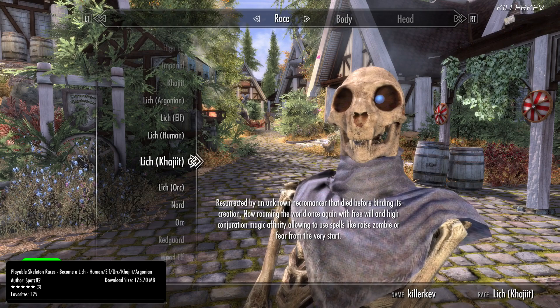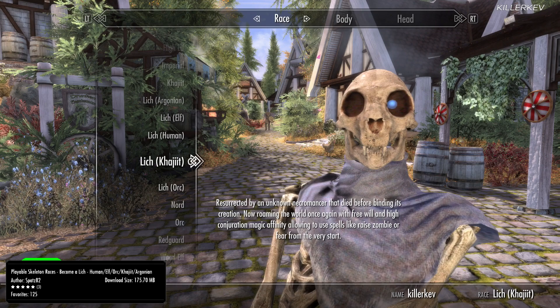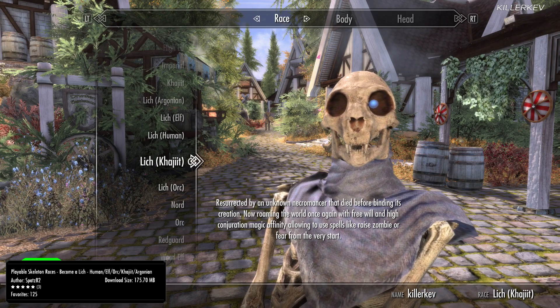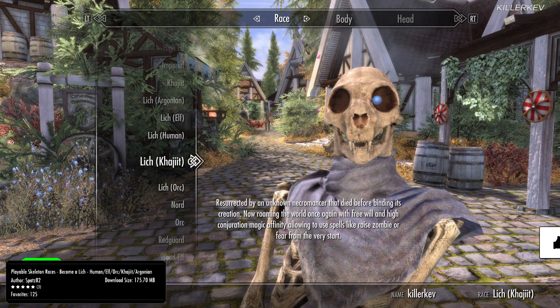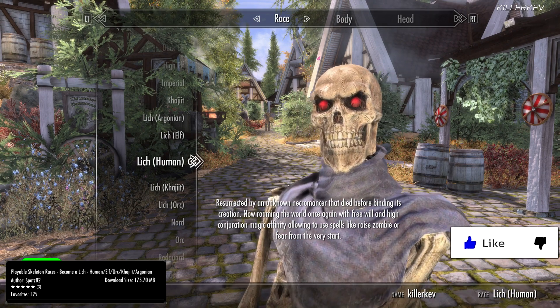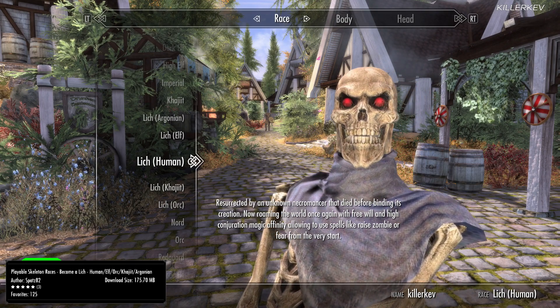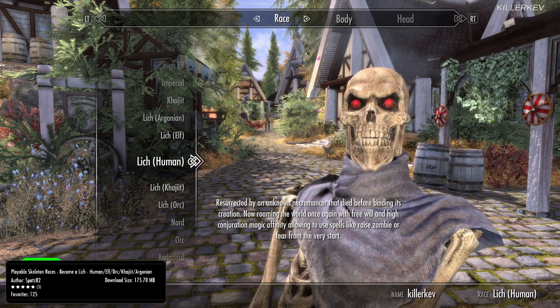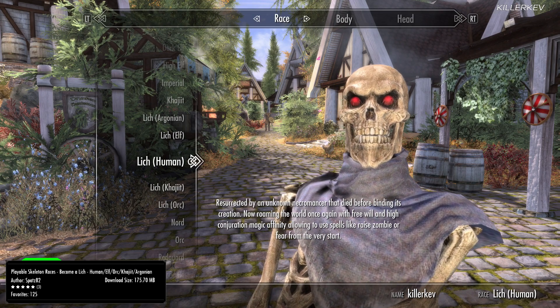I'm not going to be reeling off all of them just because the whole entire video would just be this. But as fully playable Skeleton Races — Elf, Orc, Human, Argonian, Khajiit — with unique custom features and abilities, the new race fully supports almost every armor within the game and shows bones instead of human skin. Some of the features included are five types of lich race for you guys to enjoy.